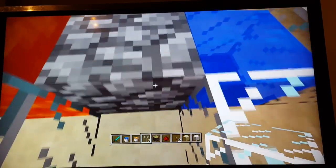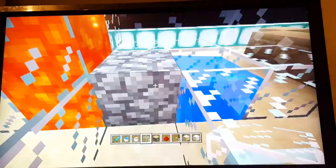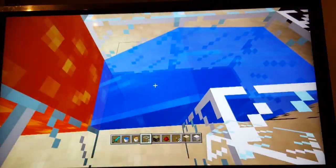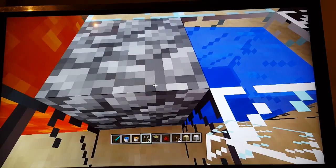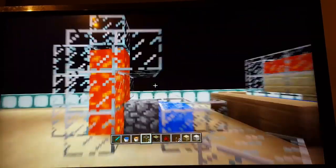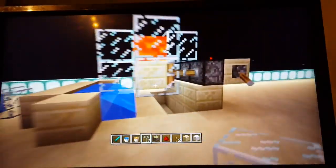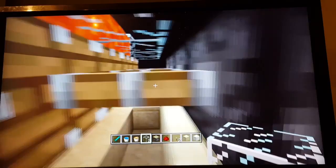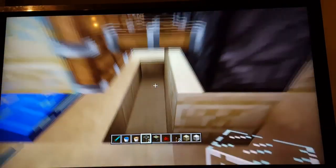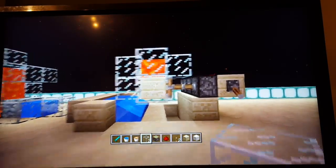This one over here only works on PC because I tested it. It could be a cobblestone generator in survival — you just crouch on the edge, break the cobblestone, collect it, and keep doing it over and over. It's the most efficient one I've found.